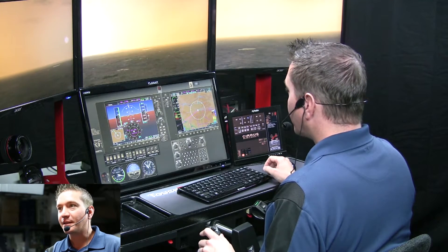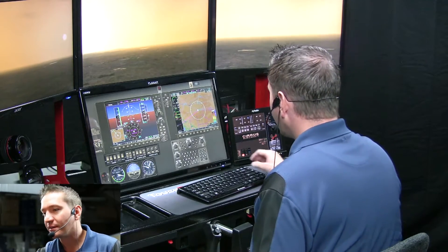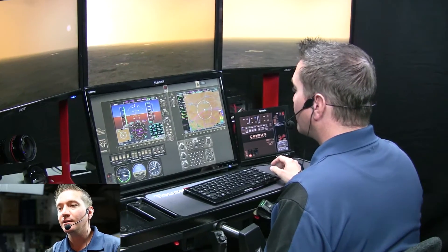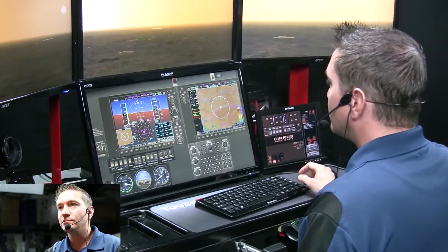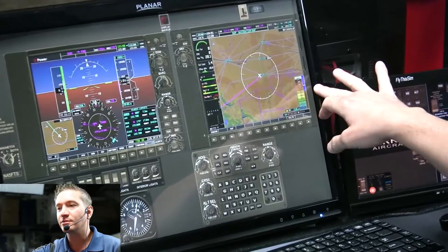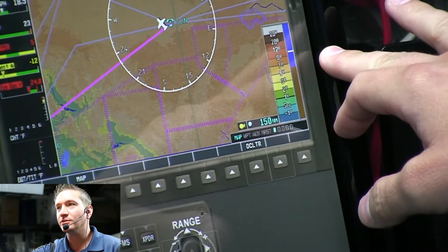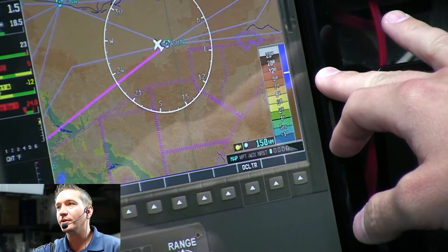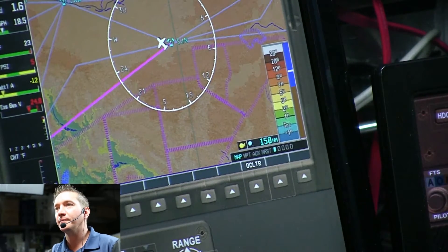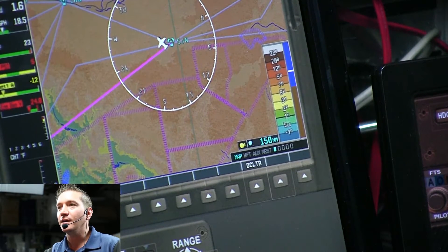It doesn't look like I'm going to be able to make that airport. We've got plenty of time here. The elevation around here is about 6,500 — looks like 6,000. We're at 10,500 feet and we've got 7 miles to go. The glide ratio in this airplane is about 8 to 1. We're going to go for it, and if we can make it, great.